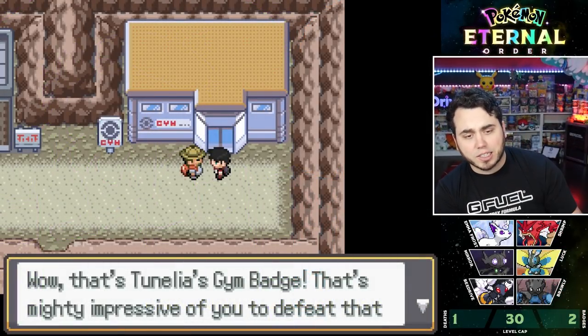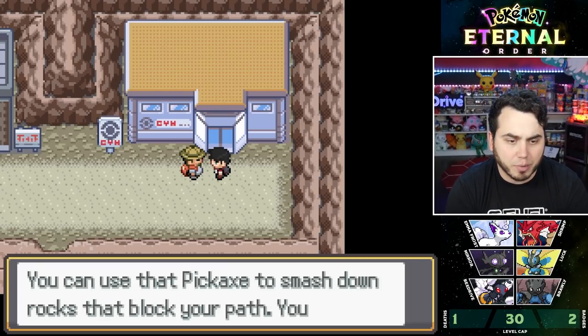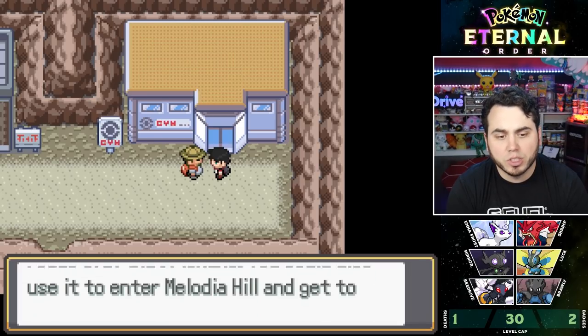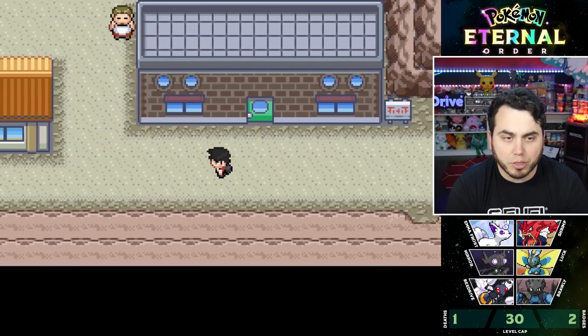This guy says that's Tenelia's Gym Badge, mighty impressive to defeat the Gray. We get the Pick Axe, which is probably like Rock Smash. So we can explore the Celia Tunnels, open up some roads, use it to enter Melodia Hill and get to Walshin City. That seems to be where we're headed, and we're going south here as well.